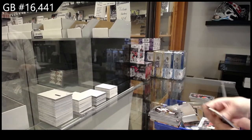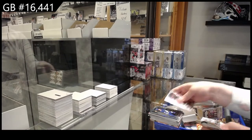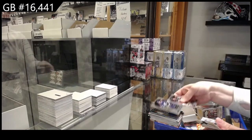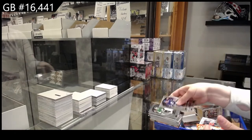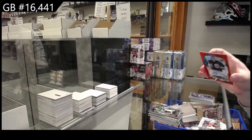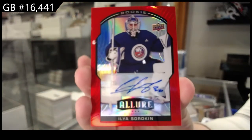Rookie for Chicago of Philip Kurashev, Black Rainbow for the Rangers of Artemi Panarin, Blue Rookie for Toronto Timothy Lilligrant — that's just a base card, I don't know why that's there. And a Rookie for Dallas of Jake Odinger, Red Rainbow! Rookie auto for the New York Islanders, Ilya Sorokin.